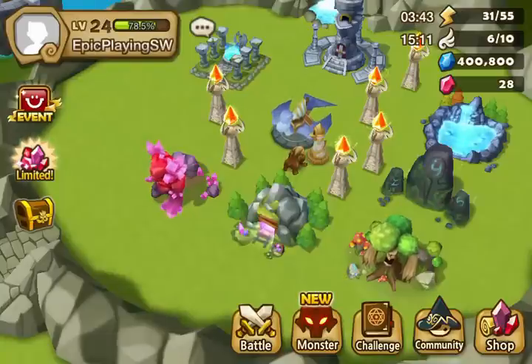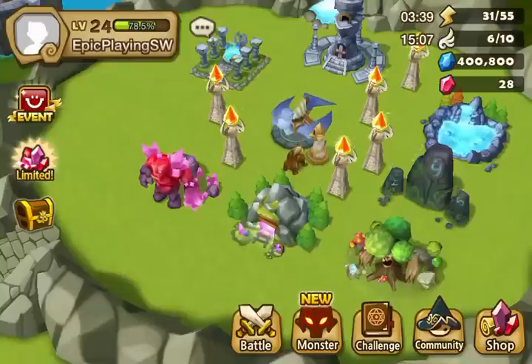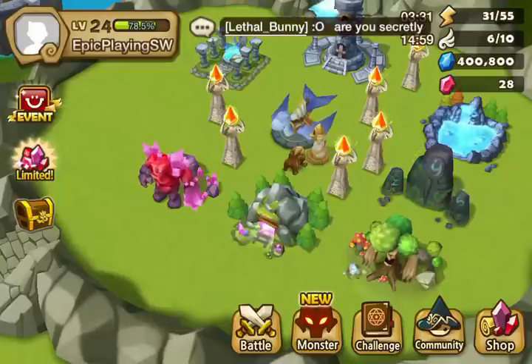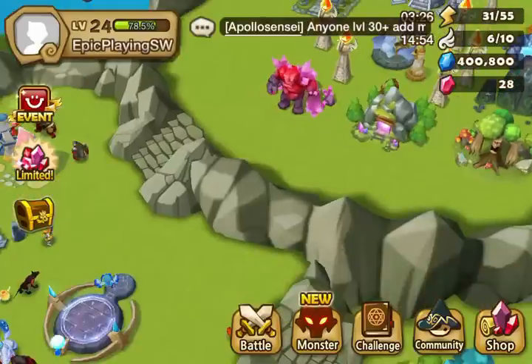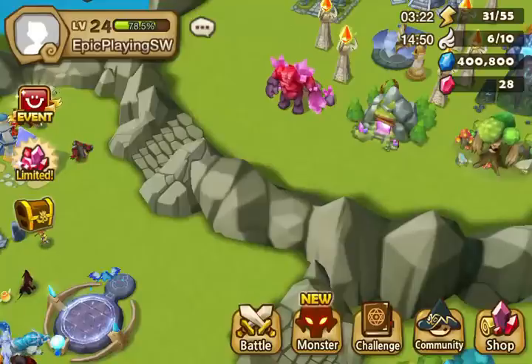Hello everyone and welcome to Summoner's War. I'm your host Zodiac King and in this episode we're going to take a look at the new fusion hexagram. I also have a light and dark mystical scroll to open, and I'm going to check out this new storage building. I'm not really sure what it is, so let's go ahead and take a look.